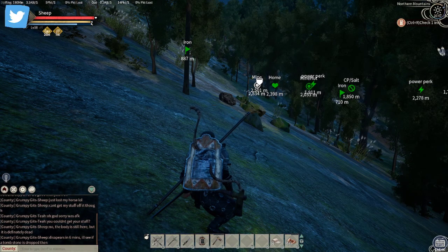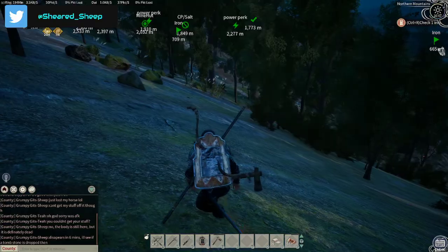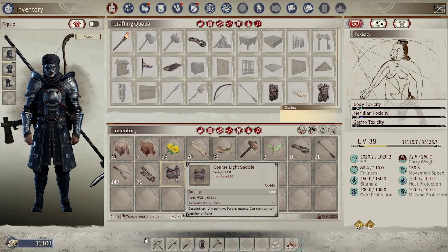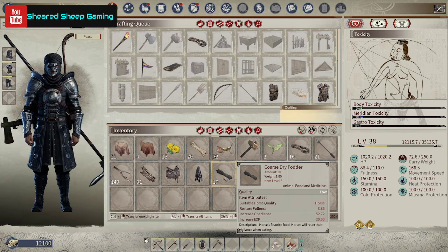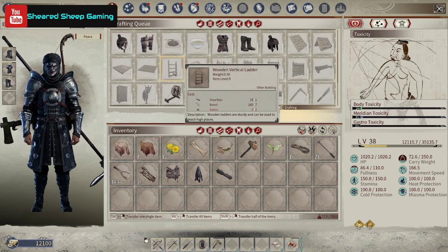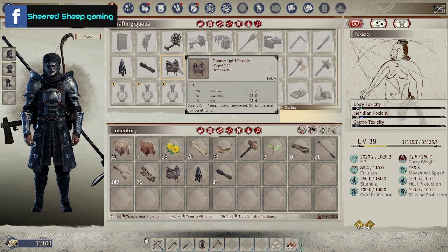Before you go ahead and tame a horse you're going to need three items: a saddle, some reins, and some coarse fodder. To get those, just go into your inventory. You've got to be at least level 10 to craft all three, and I think it's level 15 to actually tame a horse.